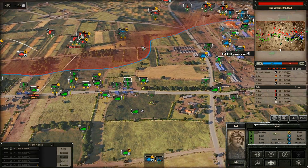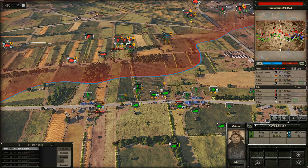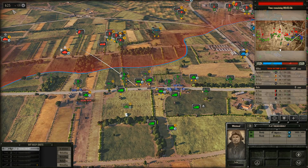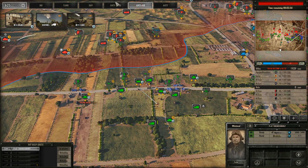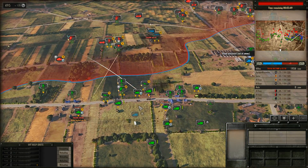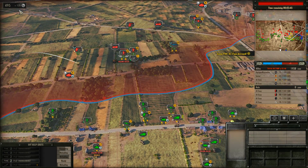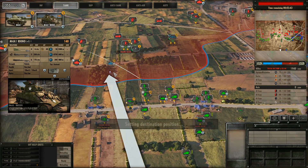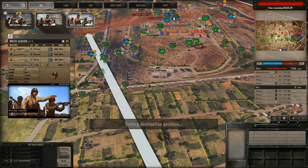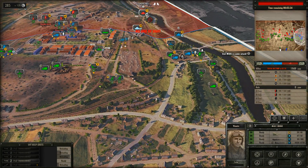No worries — we're so close. I see that on your side. I'm going to bring a Thunderbolt. On the way. They've got definitely some arty on you, but we are doing just fine — I've got plenty to work with here. Bringing a Rhino, and bringing some more infantry as well.